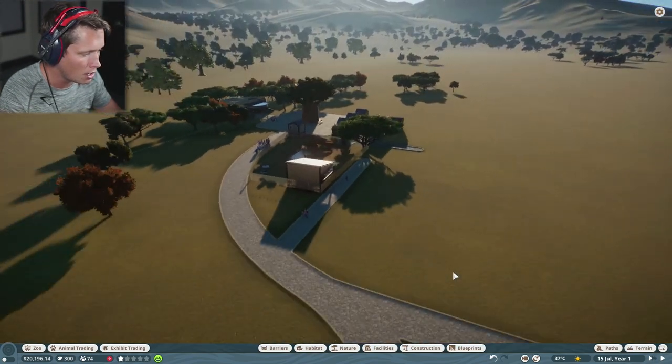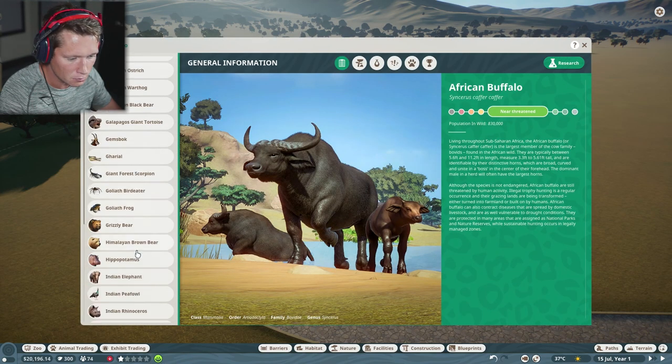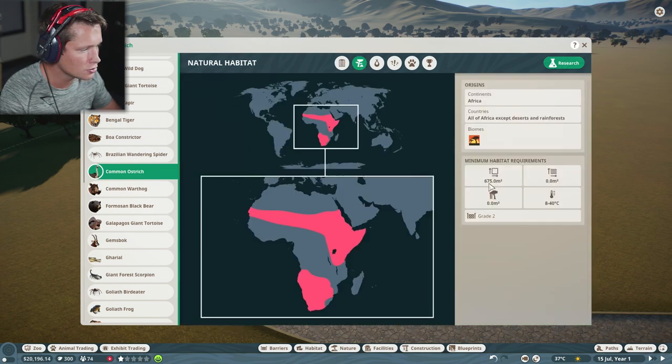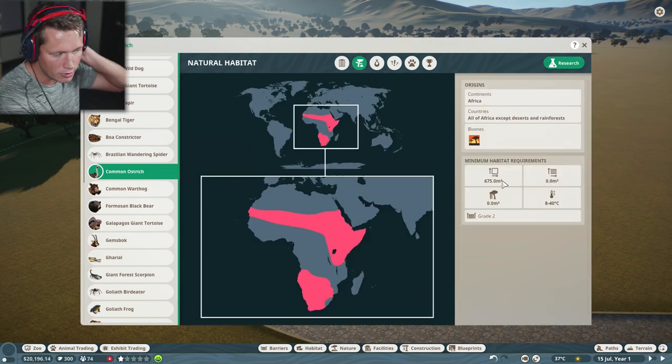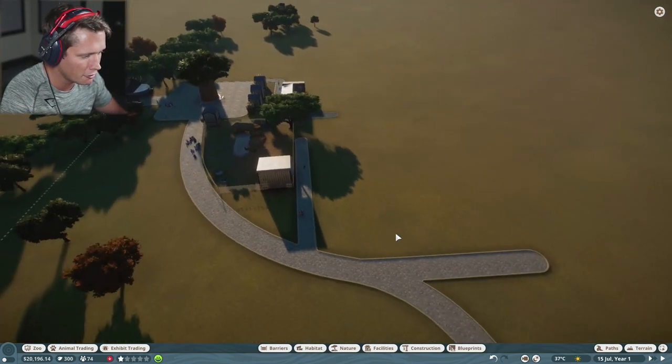Let's go ahead and put this on pause and build ourselves an ostrich enclosure. First, let's check the zoopedia — common ostrich. We're going to need 675 square meters of space, grade two fence, and that's about it. Group size is typically one to two, and you want one male per seven females, so we'll count on that.